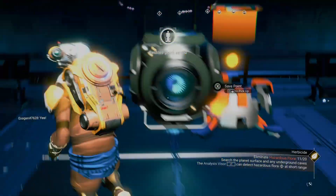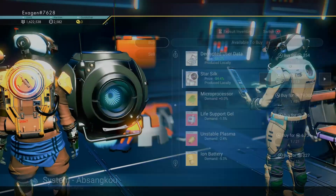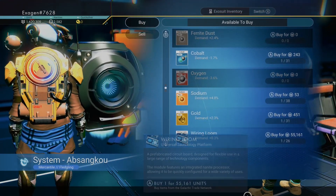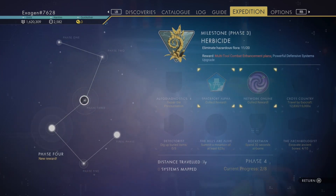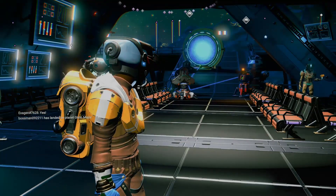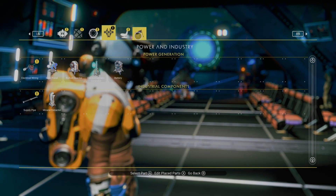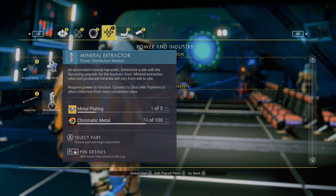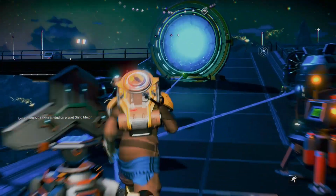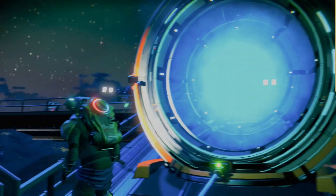Let's save that. Restock that, restock that. I need nine more plants and a thousand units of farm material — I think we can finish this pretty soon. Maybe 15 more minutes, we got this. A heck ton of chromatic metal. I don't know what to do — I guess I'm just gonna farm these plants.